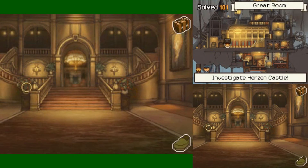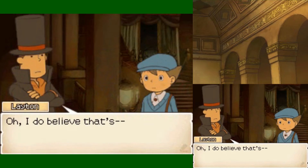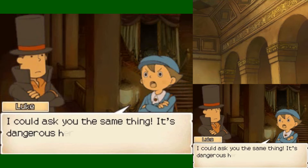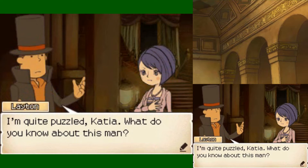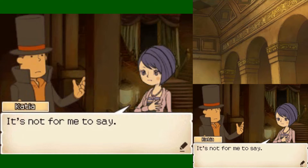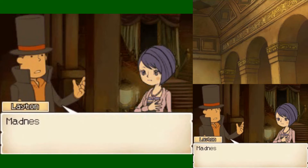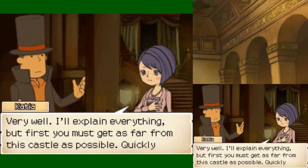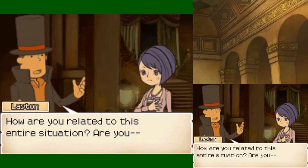Let's see what we've got. Oh, hello there, Katya. I do believe that's Katya. Welcome — I could ask you the same thing. It's dangerous here. There's a vampire living in this castle, you know. I'm quite puzzled, Katya. What do you know about this man? Don't worry — she's related. She looks diabolically similar to that individual we saw in our hallucination or whatever it was. If you linger here, the madness will grip you before long. Please be honest with us. I know the way out — follow me. How are you related to this entire situation? There's no time, you've got to get out of here.